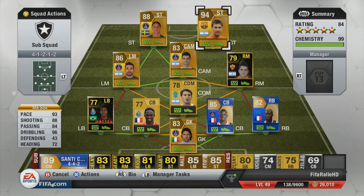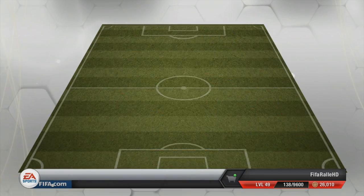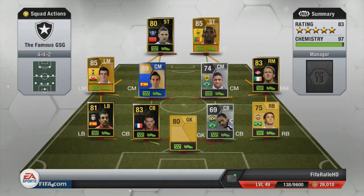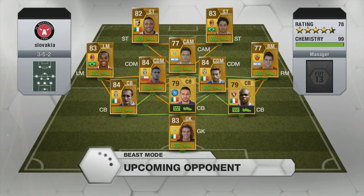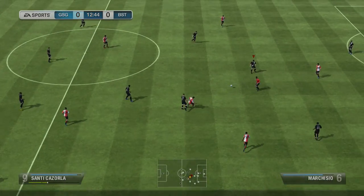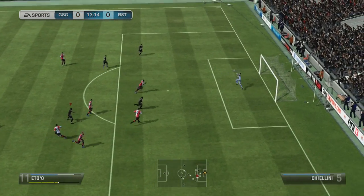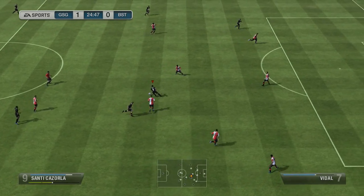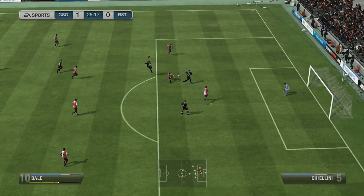We'll see which one of the two strikers gets the most goals while I play with this team. Messi, despite not having the five-star skills, seems to get a lot of goals. We head into a game with our other squad just to get the fitness up. The first chance falls to Samuel Eto'o, and there was not a lot of power on that weak foot shot, but somehow it did go into the back of the net to make it 1-0.